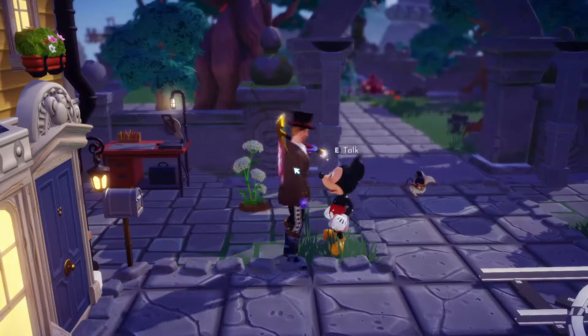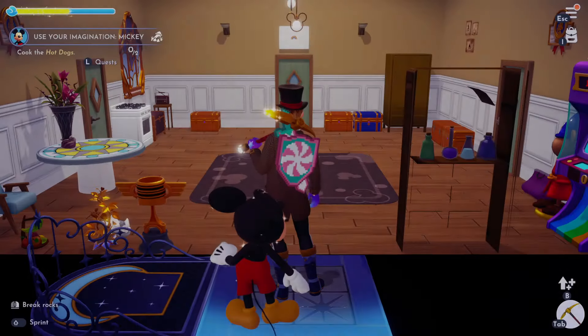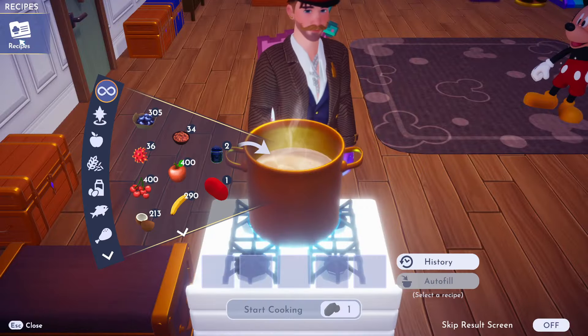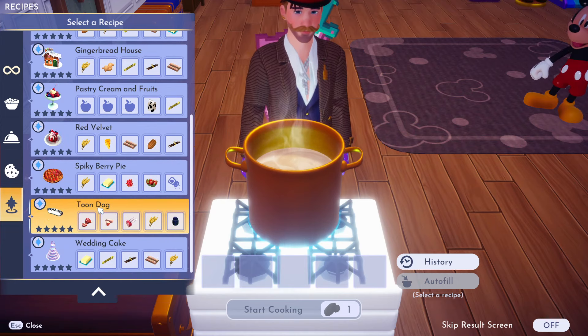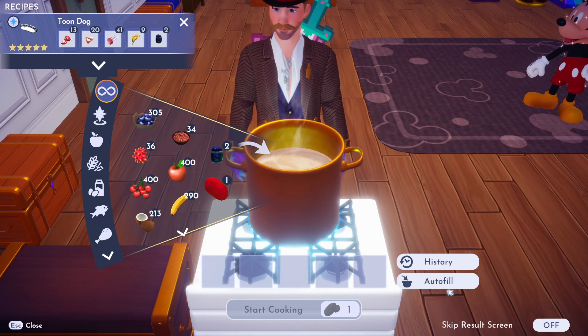All right, let's bring it to Mickey. So Mickey gave us some weird hot sauce and he said to cook hot dogs. Let's go in here and check the quest section. I have a lot of quests I need to do. There's the toondog right there — you need all this meat and you need wheat.